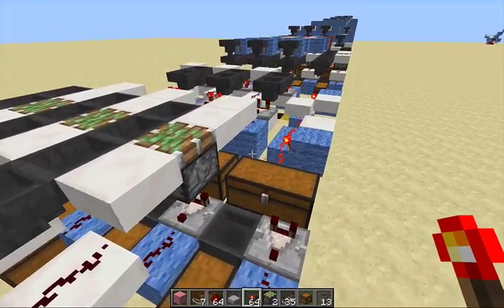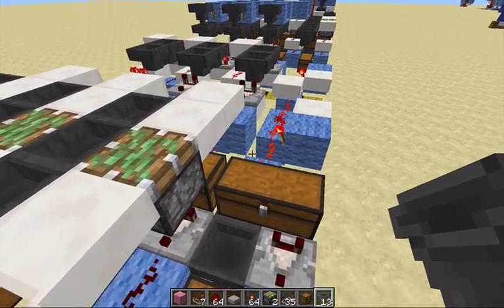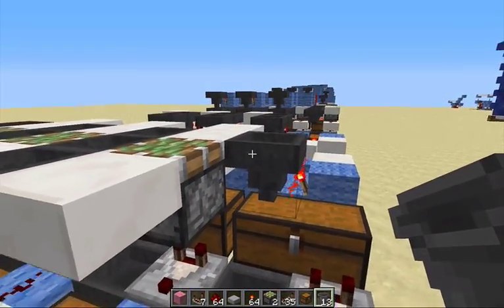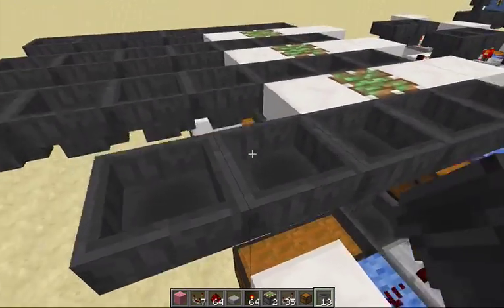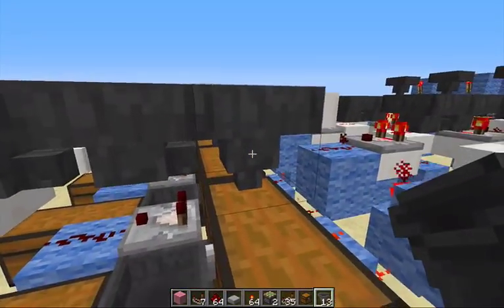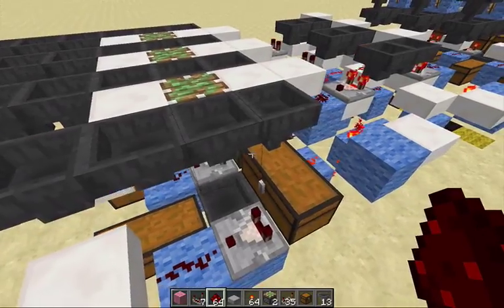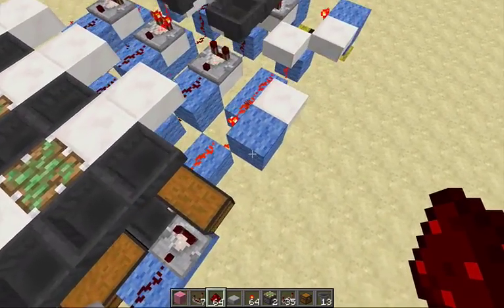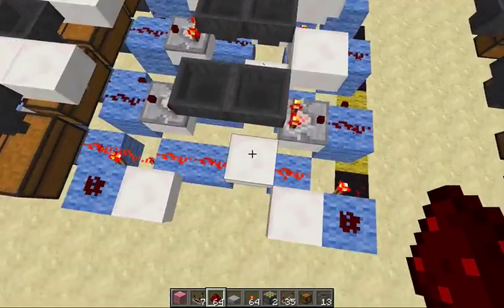Onto layer three — we've got a lot of hoppers here so let's put those down. We're going to put one on the left side of the chest, shift click one here, then have the rest facing into it: one, two, three, four, five, six, seven — and you can see they're all facing towards this one. Redstone dust here, redstone dust here, redstone dust here, and redstone dust here.